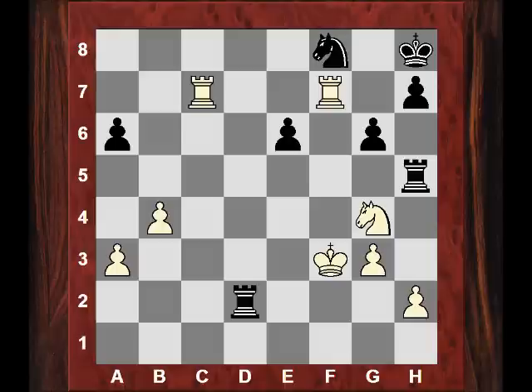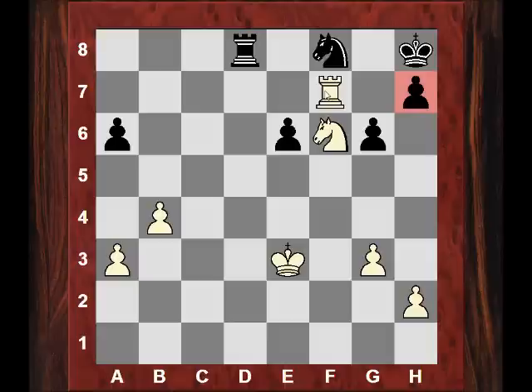Rh5 check, Kg2, Rd2 check, Kf3. And in the light of very serious threats, there's not much choice here. The knight hanging — the rook has to be gotten rid of. Rf5 check. Magnus creates more threats. Kxe3 with his own king. An exchange of rooks — does that help? The rook stumbles back to protect the knight. Nf6. It's not threatening mate or anything, but black's position seems very passive. The king is just unable to move. But this king can move — look at that difference in mobility.